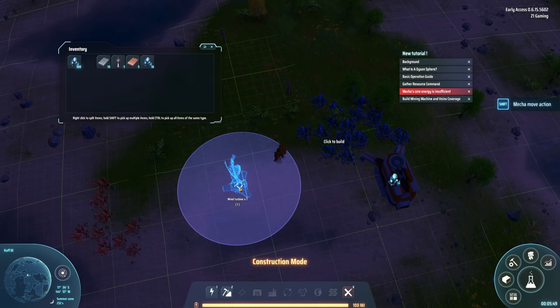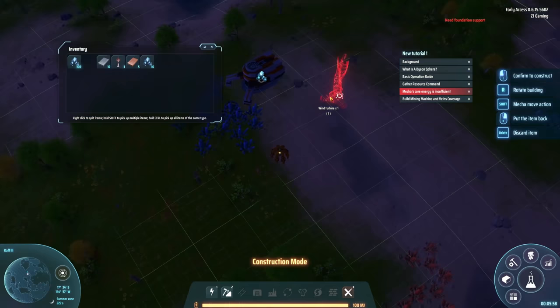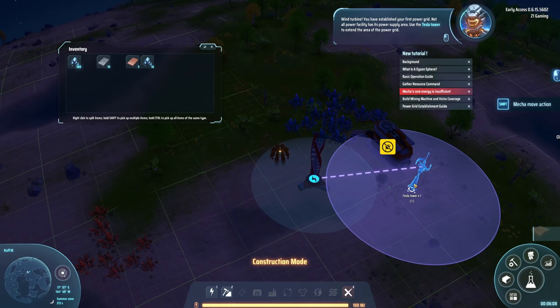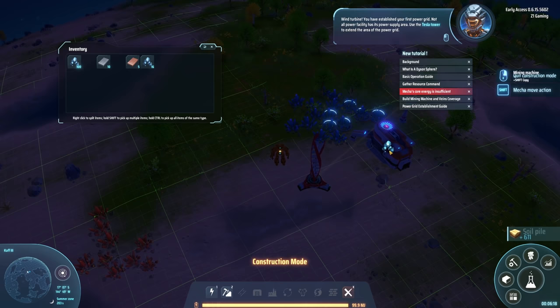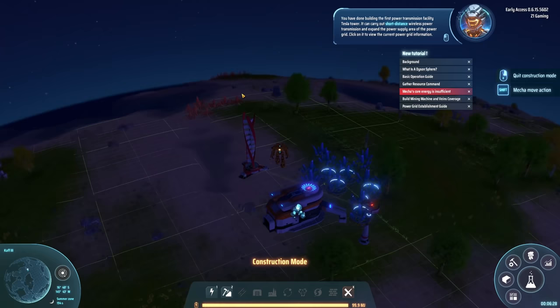I don't know what my wind energy ratio is in this current spot, so let's just throw the turbine right here and hope for the best. You have established your first power grid! Not all power facilities have the same power supply area - use the Tesla tower to extend the area of the power grid. You have done building the first power transmission facility.